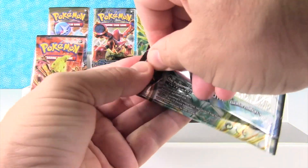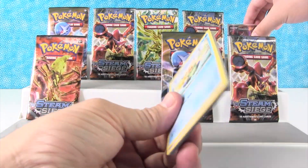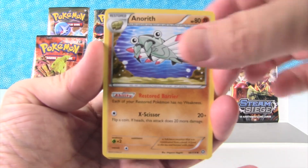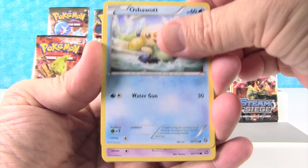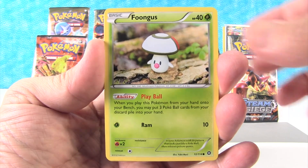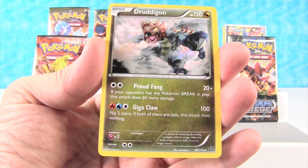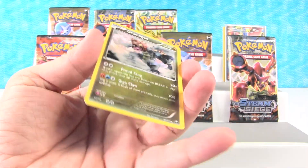Let's see what we get in this pack. We have Aneryth, Claw Fossil Aneryth, Nuzleaf, Oshawott, Nidoran, Fungus, Mankey, Klink, Mankey, Reverse Holo, and our rare is Druddigon.